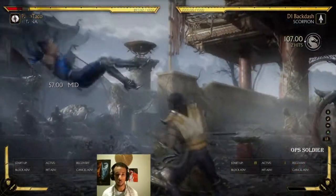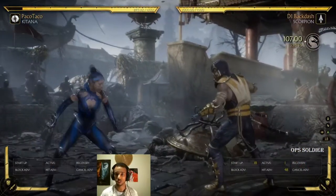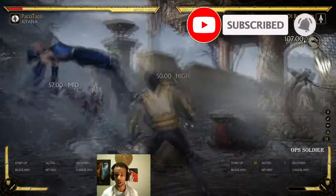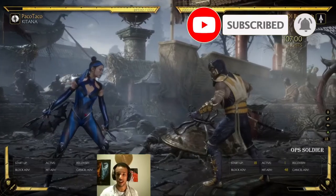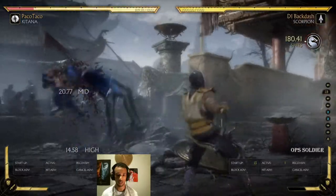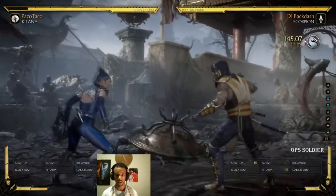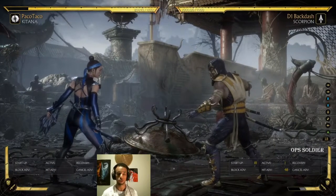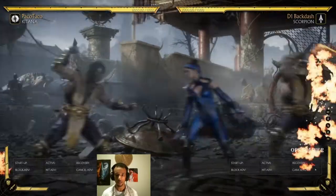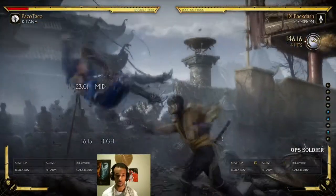Most amplifications cost one bar of attack meter. If you look at the bottom right corner of the screen where Scorpion's meter is, it shows a bar disappears on the attack side when he amplifies an attack. If I use 1-1 teleport and amplify it by pressing R1 — or L1 for me since I switched my throw button — I can launch Katana and do more combo damage.